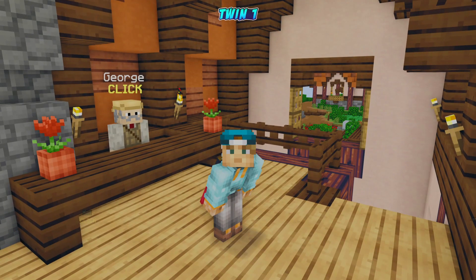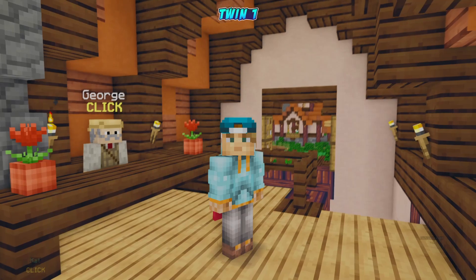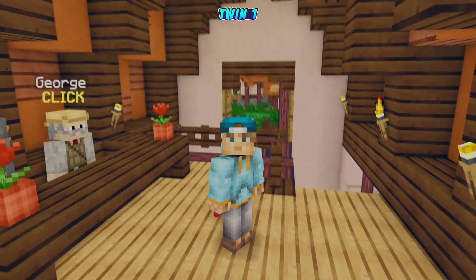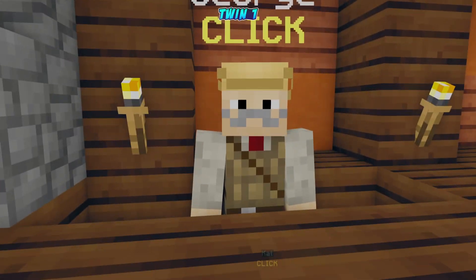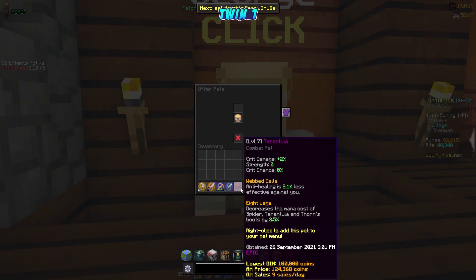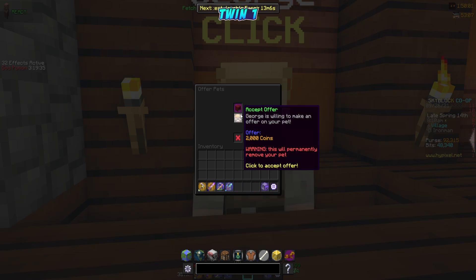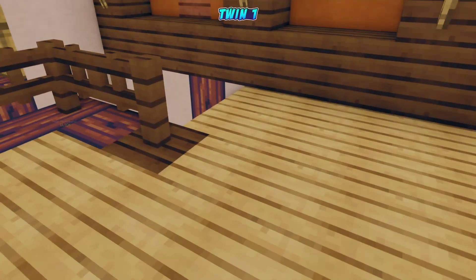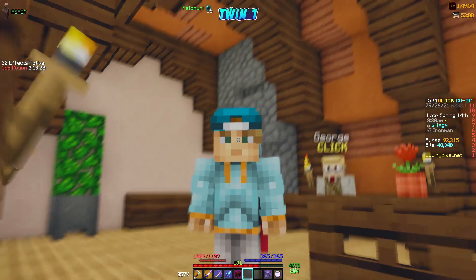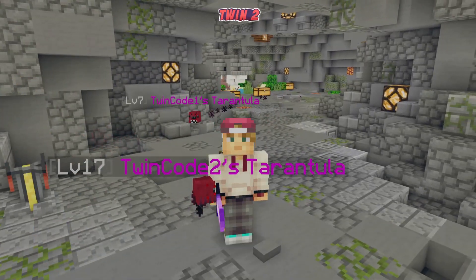I was thinking — what if we grind this boss to drop more pets and sell them? We do have fragments left and during spooky events we'll collect frags easily, basically passive. But let's open George and see how much we can sell this pet for... Two thousand coins?! What a ripoff. We're definitely not doing that — it's a very bad money-making method.